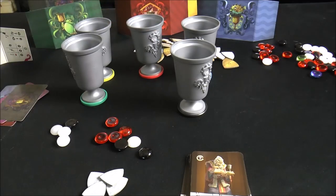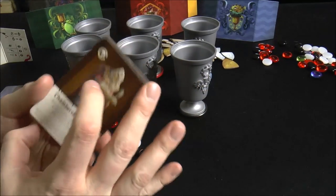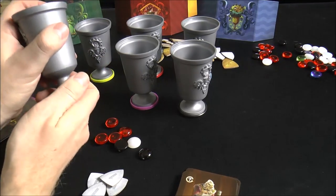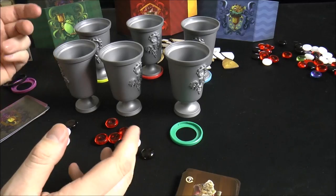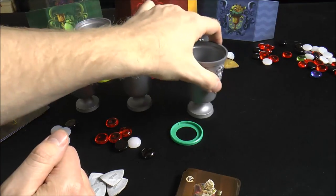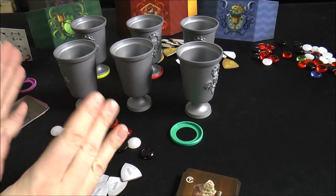For the two to three player variant, you don't play with target cards or color rings - all rings are removed and you don't have a cup in front of you. You always play with all six cups, set out in a uniform formation - either a long line or two rows of three. Instead of two actions, everybody gets just one action on their turn. There's no rotate action since cups are in fixed spots, but you can swap them.